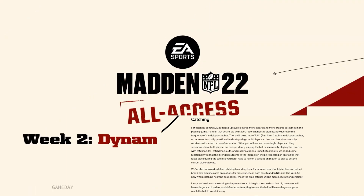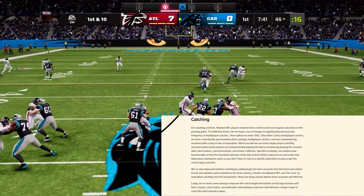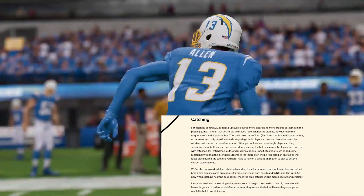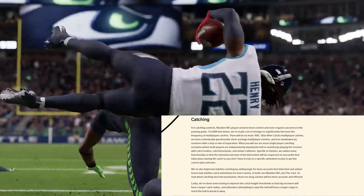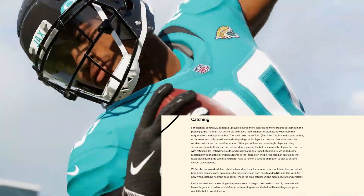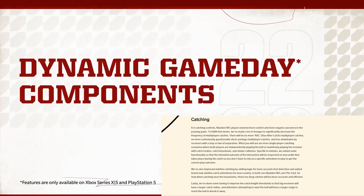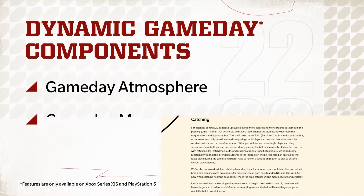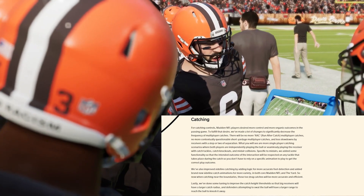That is important. Nobody wants that two-man animation interference. But also, another reason why it's important is this is where the community can judge. Think back to what you may have experienced during the beta. And then once the game releases, if you have an opportunity to play it — whether that is getting the game, EA Access, or playing a friend's game — now you have something that you can hone in on and say, let's see if this is really legitimate.